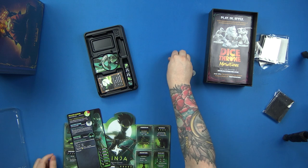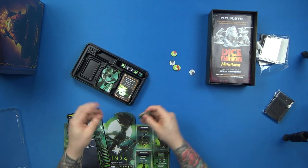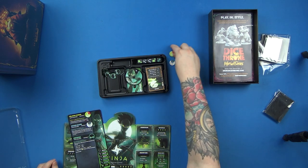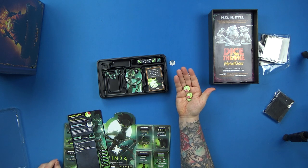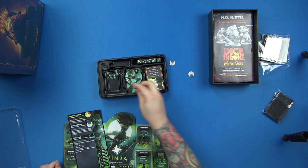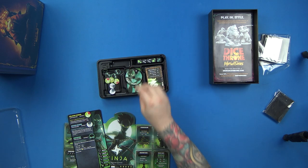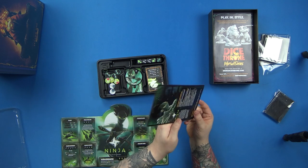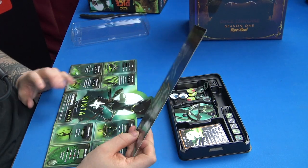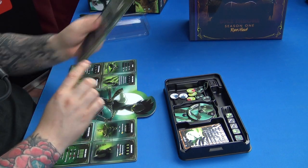The Ninja has the Ninjitsu ability, which I remember being really strong when play-testing. There's also Delayed Poison — a new ability where a player afflicted with this token removes it at the conclusion of their turn and receives three damage, like one big poison attack. There are smoke bombs as well. More frequently asked questions — and the Ninja is only difficulty two, which is why I think she'll be one of the more popular characters going forward, because she's easy but quite strong.